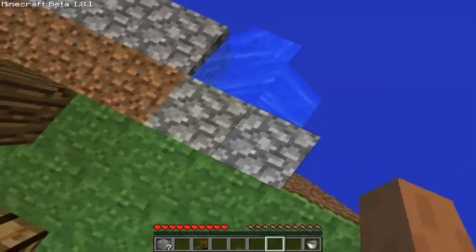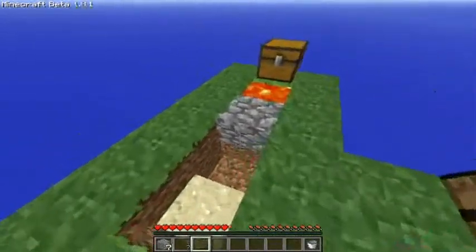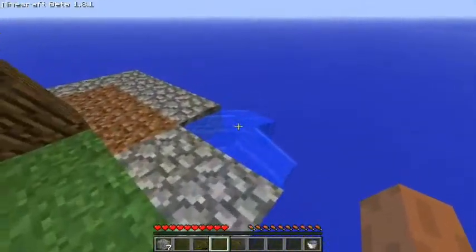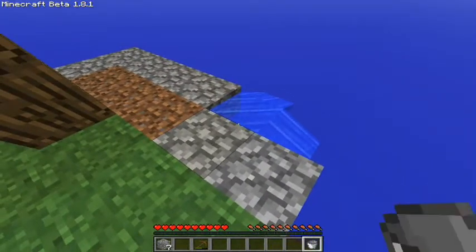We can go down and place some cobblestone — nah, that's not enough, we need some more. We can generate some more. Yeah, we should probably generate some more first.